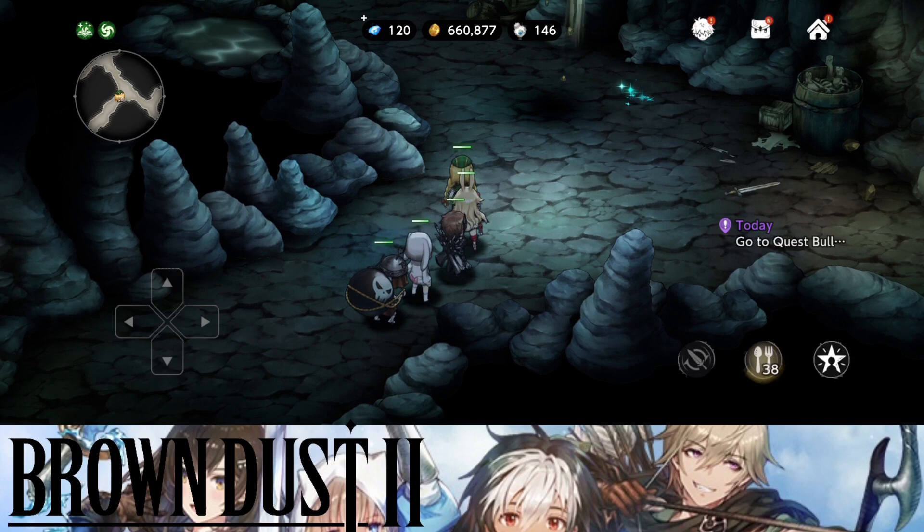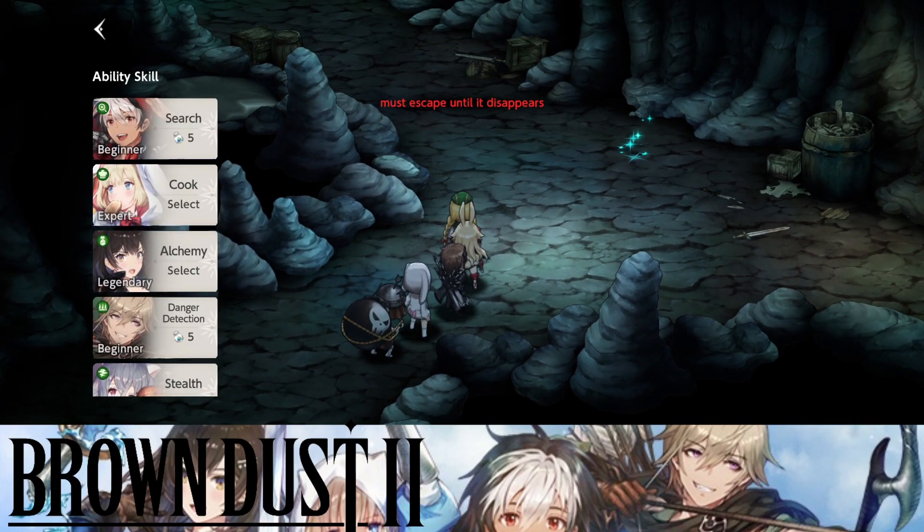Hi guys, this is AC Gamer back with a video on Brandos 2. In today's video, I want to talk about one of the most amazing skills I just newly discovered, because it helps you farm resources. You don't need any stamina, you don't need anything except one particular ability skill that only costs five ability pills, which is the search feature.